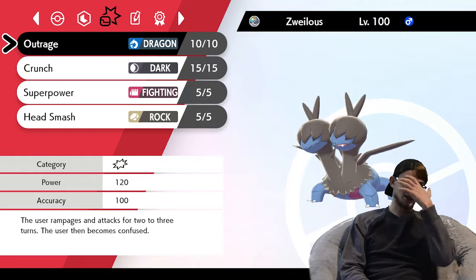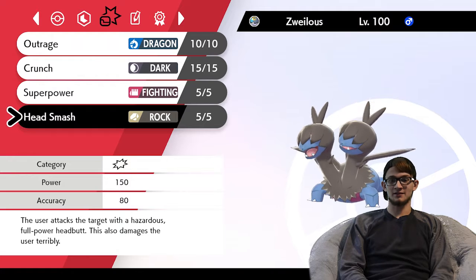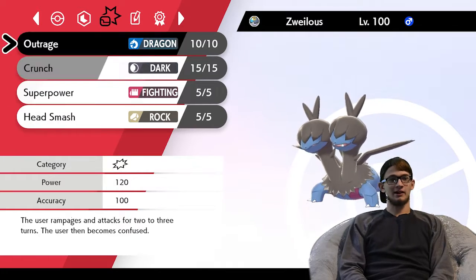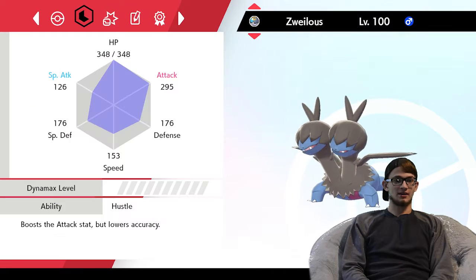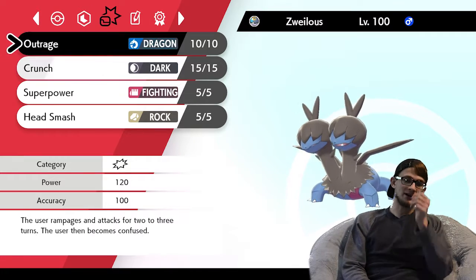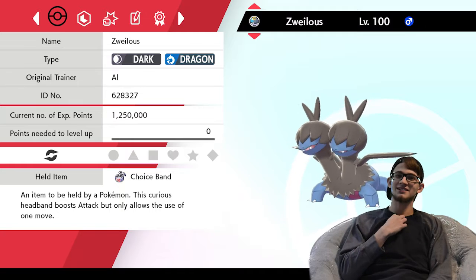Outrage does over half to everything that's not immune or Ferroseed. Superpower crushes Ferroseed. Head Smash does a hell of a lot of damage to everything, and will definitely destroy Arcanine even after an Intimidate, because Intimidate only cancels out the Choice Band boost essentially, and I still have Hustle — 150 base power as well. Adamant nature, no ribbons. This is meant to come in on Spectrier in the middle of the game and push Outrage or Crunch. I have to hope I don't miss with Hustle — that's the risk. I have to bring it at some point during the season, so I'm bringing it now.